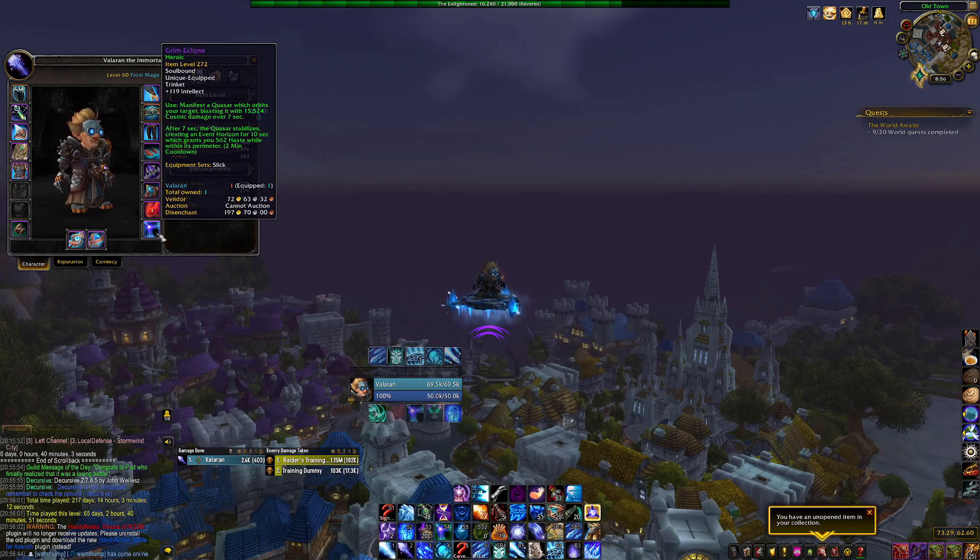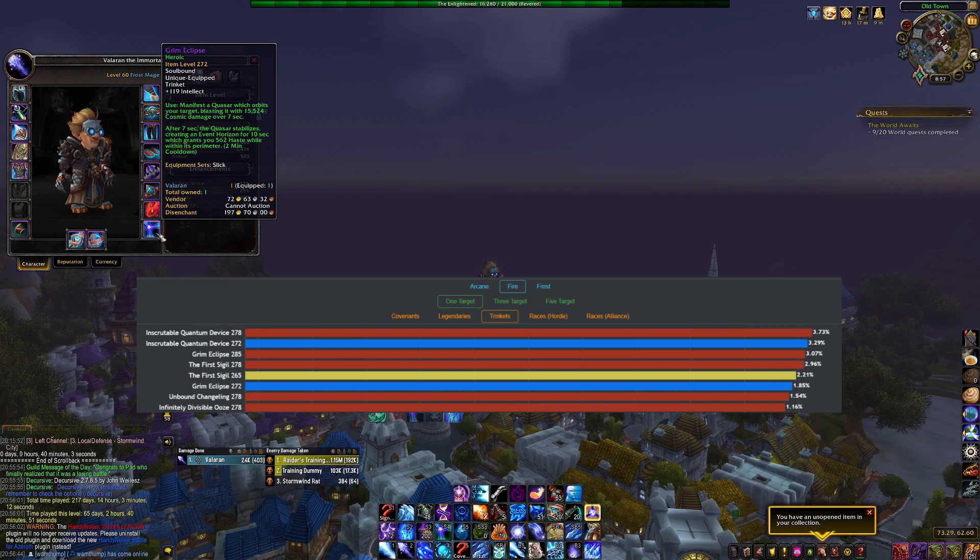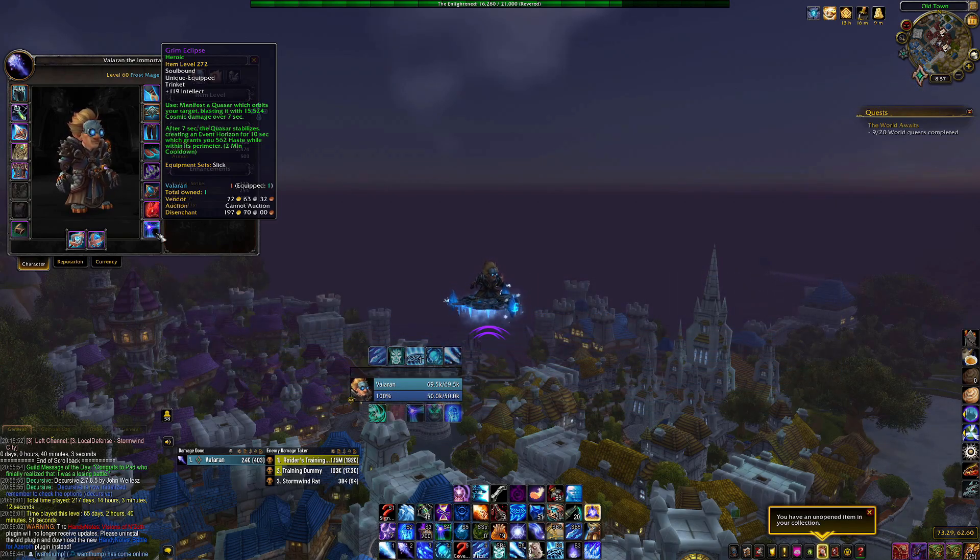Hey everyone, Valoran here. Today I want to talk about the Grim Eclipse Intellect Trinket that drops from Rigolon. Last week I looted this trinket and couldn't trade it, so I figured why not mess around with it. Then I realized it actually sims really well for a lot of specs, especially specs that highly value haste. In fact it consistently sims as my best trinket. I've been testing this thing all week and I'm gonna break it down for you. There's a lot to unpack with this trinket but it does actually have huge potential, so I'm gonna do my best to cover everything.